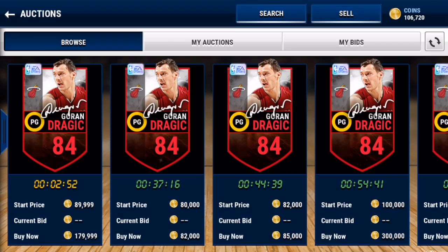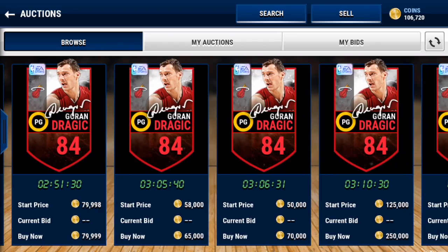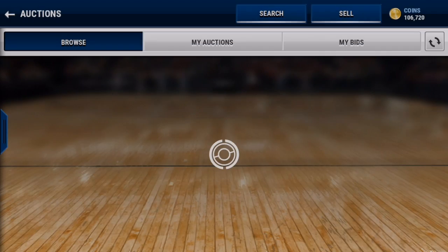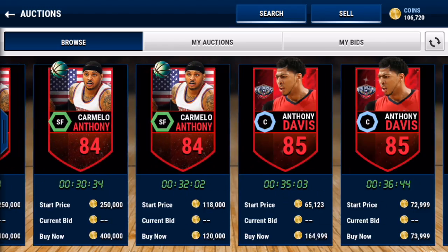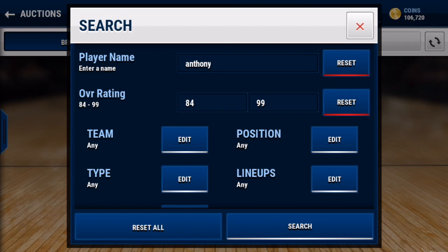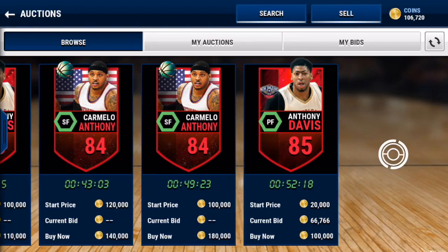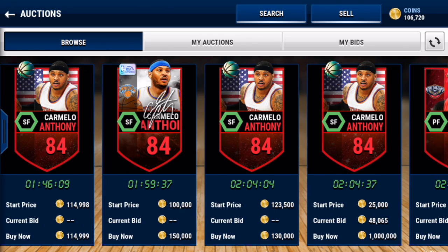Let's see what Dragić is going for — 80k, 85k, 70k, 65k. That's not good. Now let's type in Carmelo Anthony and find his signature card. He's a two-way lineup card. Let's see — there's 130k, 150k. So all in all, I probably made around 250k on these packs.